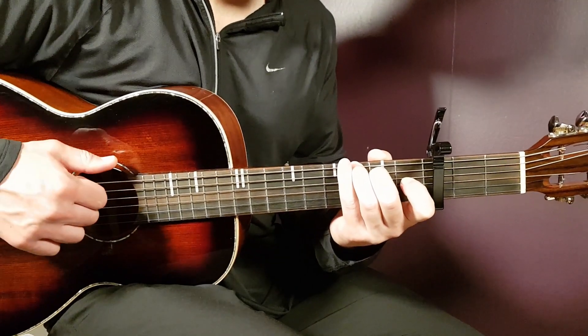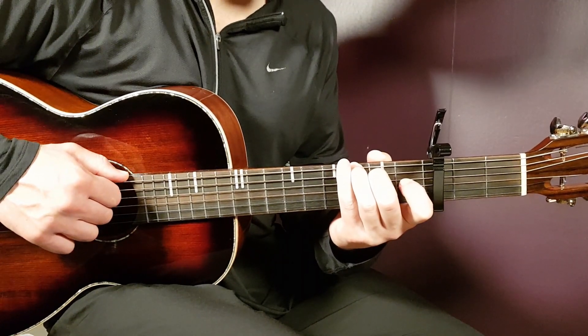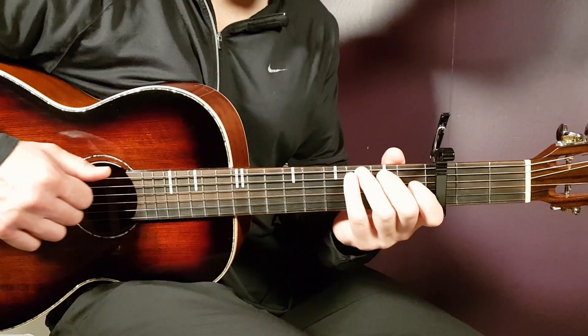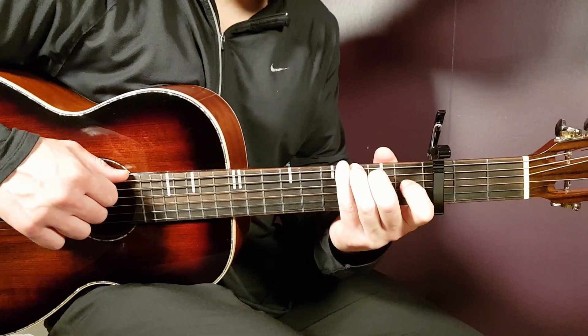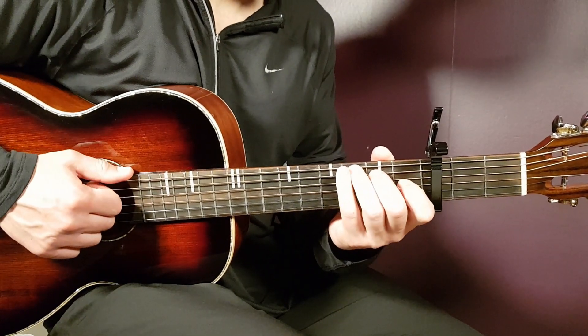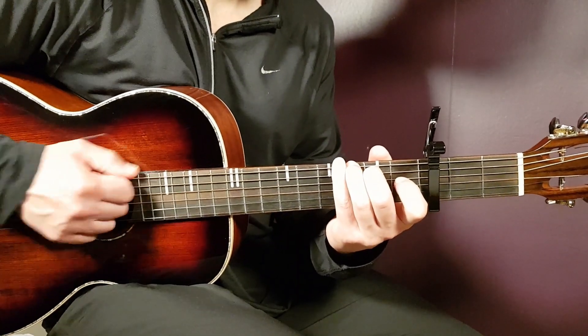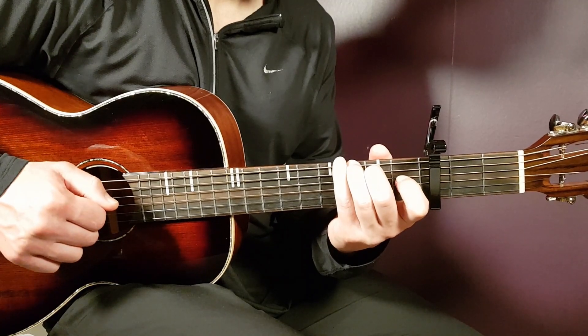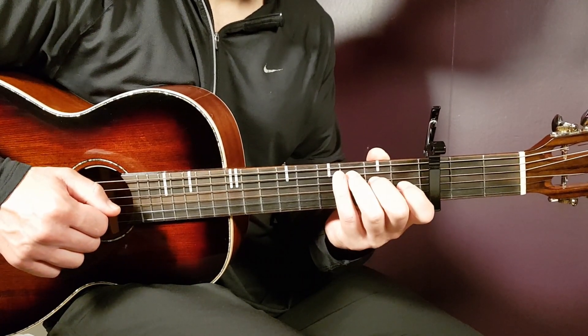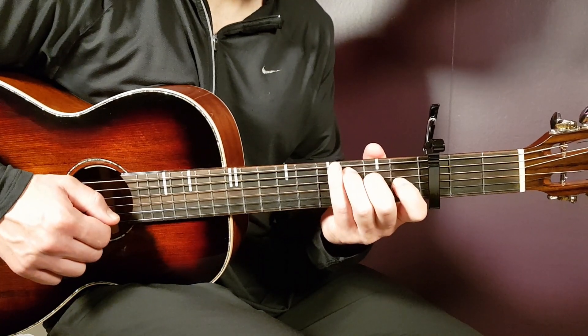You notice we have three chords in every bar. The first chord — G in this case — will be down, down, clap, down. Then you shift chord to the C and play the same: down, down, clap, down.